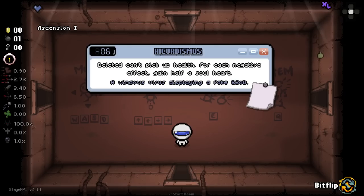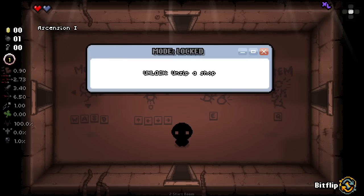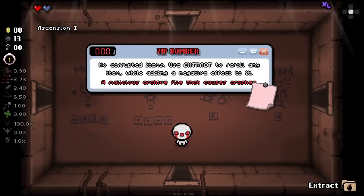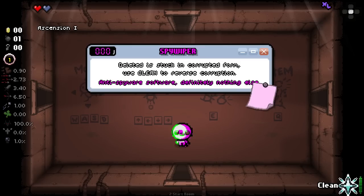So: Bitflip, VCS, Custom mode with customized settings — interesting. Some are locked, some are random, some are default. I Love You has red hearts only, corrupted items no longer have negative effects — oh boy, that could be bonkers. Start with the D14, a six-room charge pocket item which corrupts one room only — kind of interesting. Zip Bomber has no corrupted items; use Extract to re-roll any item while adding a negative effect. Crypt Locker has no red hearts; corrupted effects are concealed but they provide a damage bonus. Deleted is stuck in corrupted form — use Clean to reverse the corruption. That sounds like a lot of fun. Let's try that one.